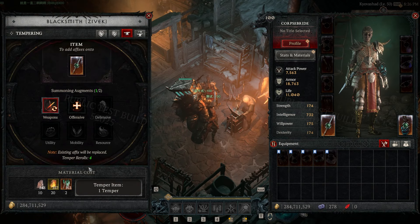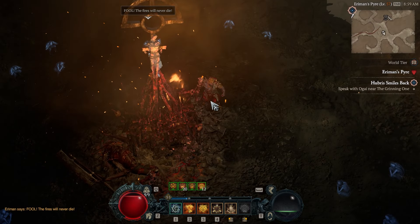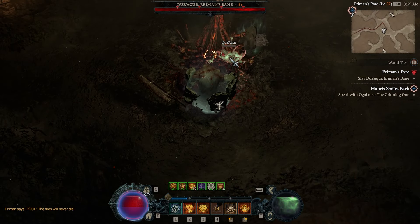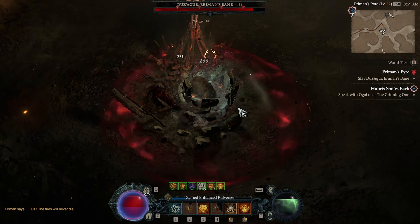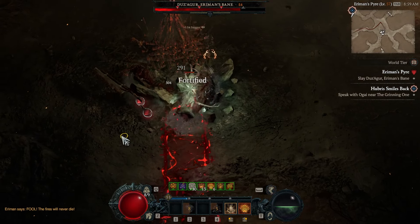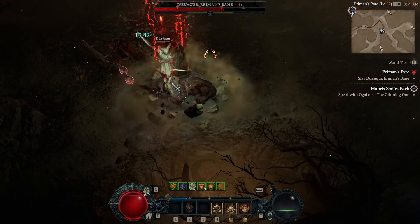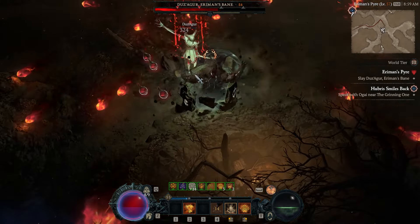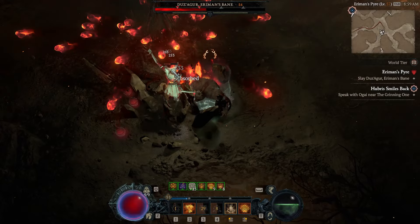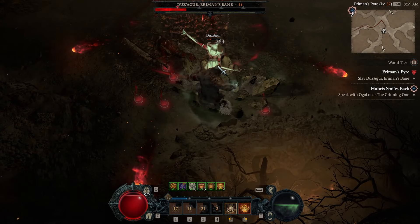For some of the generally best and fastest ways to level up: strongholds are going to be really good. The devs have said each stronghold done for the first time will give you over one level's worth of experience. Not only that, but each first clear will also give you guaranteed magic runes for socketing into gear as runewords. They'll also likely contribute to the new Nahantu renown — the zone-wide reputation system — so you'll be getting perks from that too.